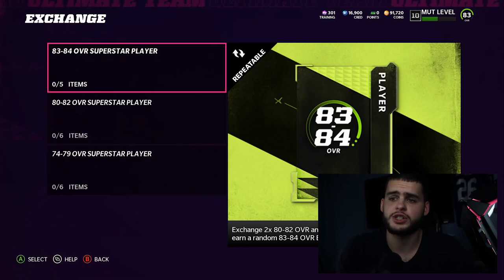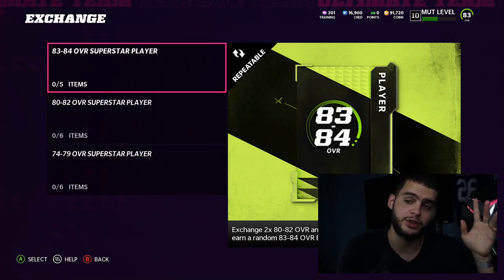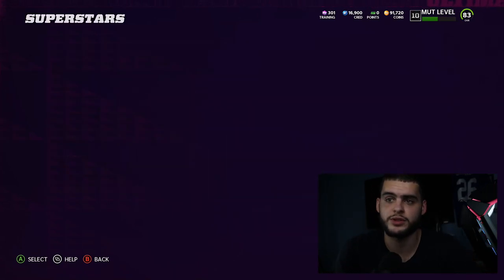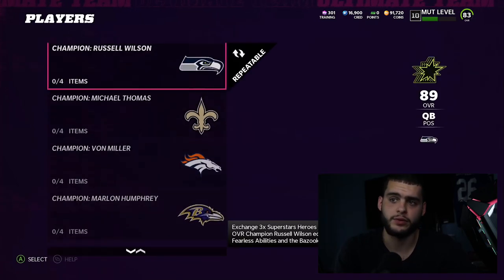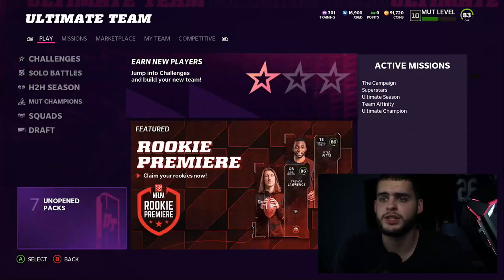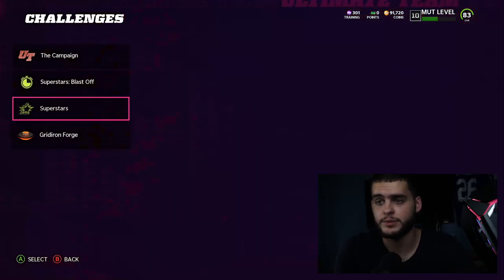To get a free 86 to toss into the sets, you'll want to play the solos and get the rewards, then exchange what you need and do the sets. For Russell Wilson or any of the heroes, you need three Superstar Heroes and one 83-to-84. The way to get players toward this is playing the new solos and challenges in game. You also get a plus-one speed strategy item guaranteed, which I'll go over in a second.